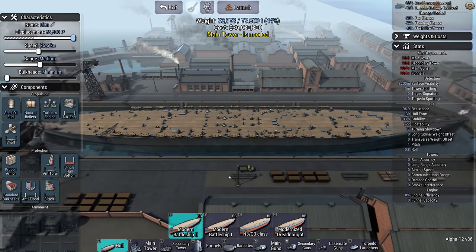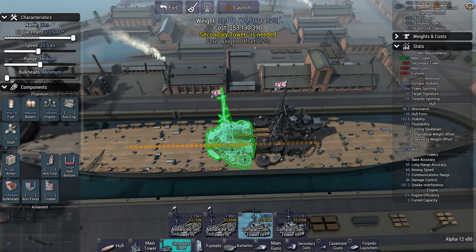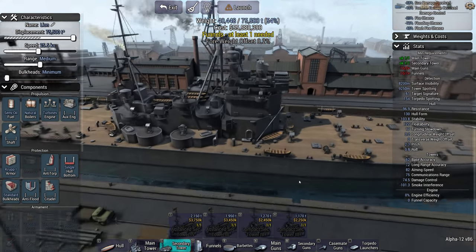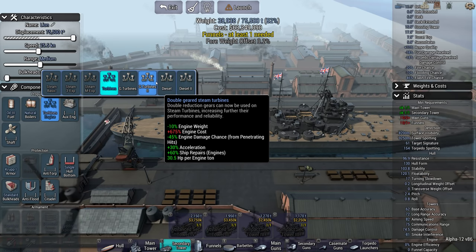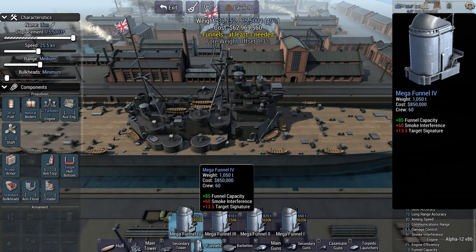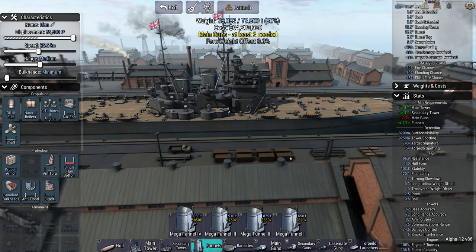I think we'll go max size and I'm going to go top-end tower, unusually for me, and I think I'm going to go compact simply for that extra deck space — it is a lot lighter than the advanced secondary towers. It is a British ship so we're going to stick with good old steam. 81 smoke. Can I get two funnels? I can, with only five smoke interference — well, that's pretty reasonable.